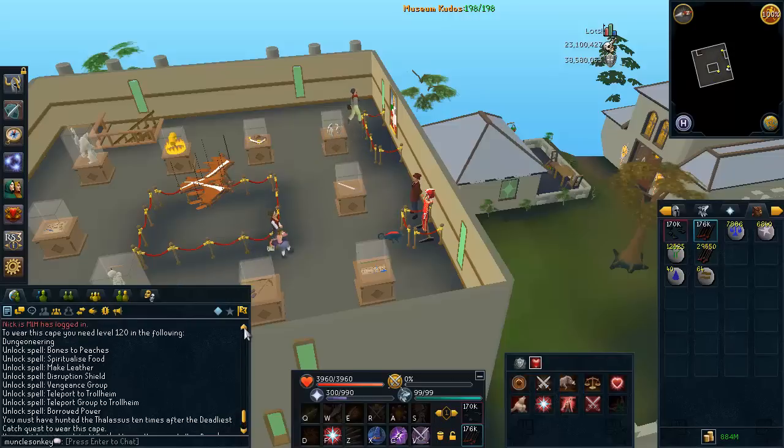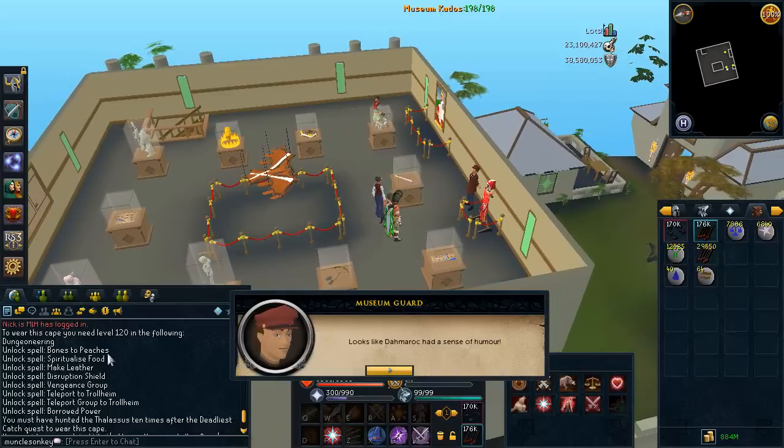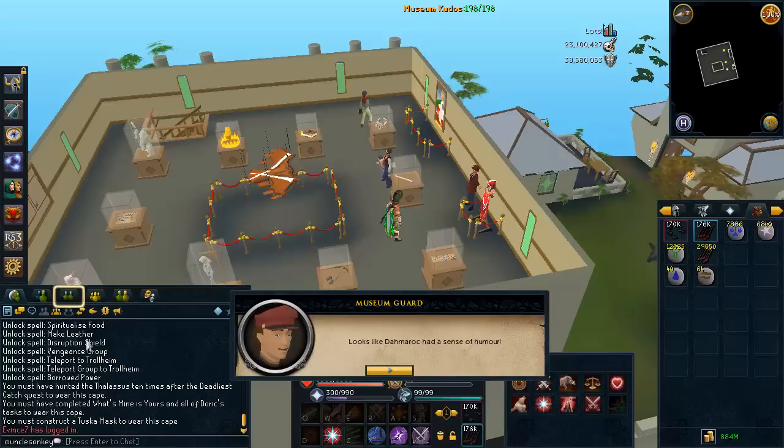A whole bunch of miscellaneous little tasks. All I need left is 120 Dungeoneering. I need the Bones to Peaches spell, which is going to suck, but I've heard that only takes like 4 hours, so I guess that's not terrible. I need the rest of the Livid Farm spells. I need to hunt the Thalassus 10 times. I have to complete What's Mine is Yours and all of the Dorks tasks - I've completed the quest, I just haven't completed the tasks. And I need to construct a Tuska Mask, which I will do in just a second.